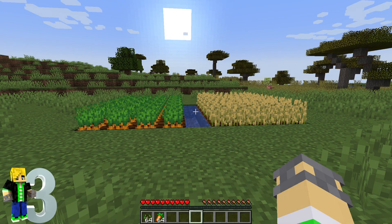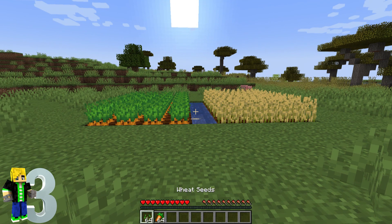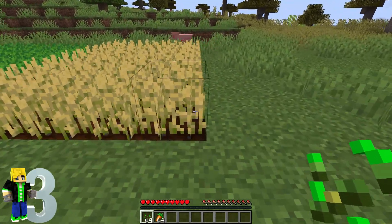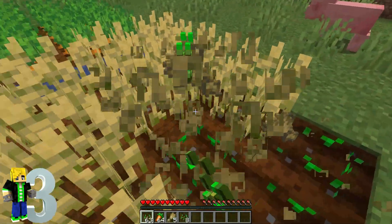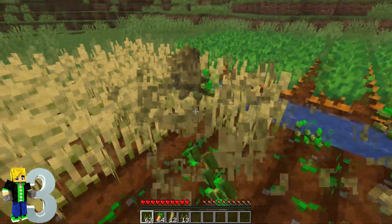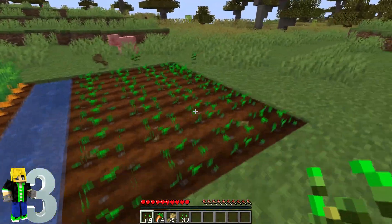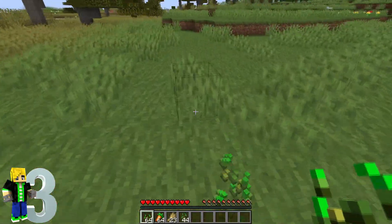For our third client side mod we have the Replanter mod — it says it in the title, it replants. I have these wheat seeds in my hand and I come up and right click, and it automatically replants right back in. For this to work you do have to have the item in your hand.